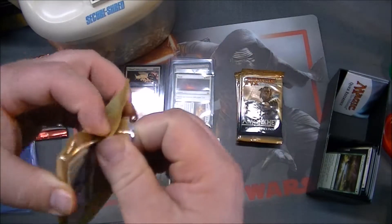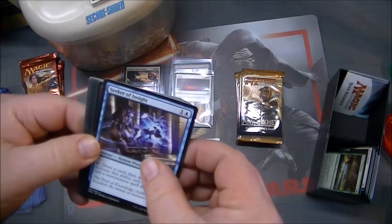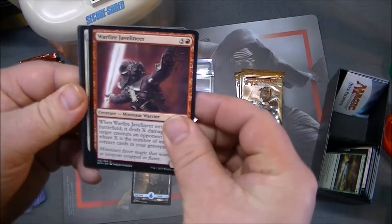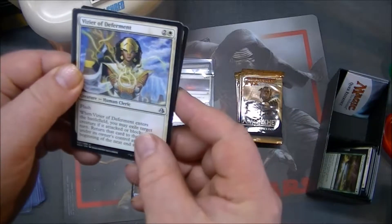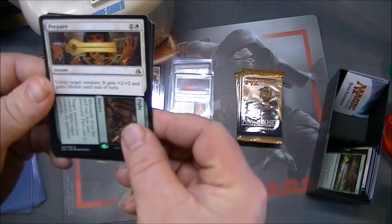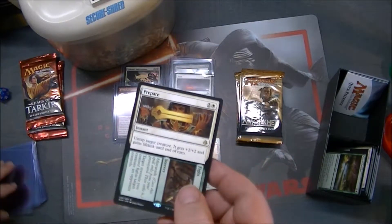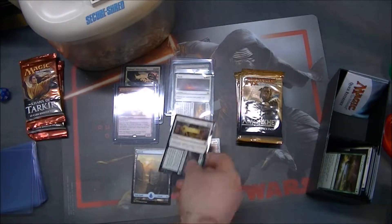No mythics yet. Not a single God card. We'll keep looking. We have Warfire Javelineer, Time to Reflect, and a Vizier of Deferment. With another split card — that's four of them. I think we're going to get most of the split cards in this bundle. Ends of Swamp with a Warrior. It's quite an interesting bundle we have here.